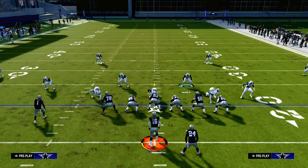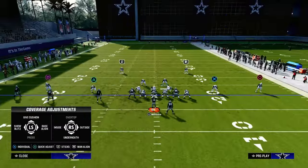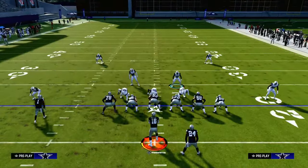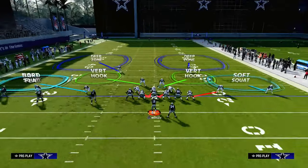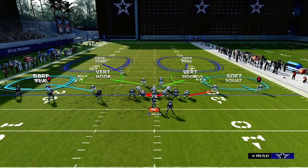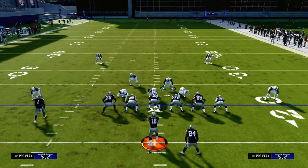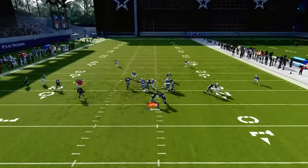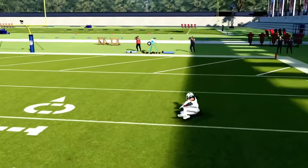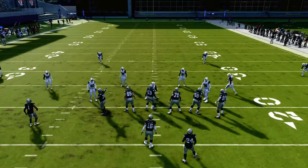If you want to get risky and be more disguised in your coverage, you can use a hard flat. You need to pass commit, and then I recommend crashing your line down to help against the run game. You want to be sending four when trying to stop the RPO. With a hard flat and pass committed, you can see he actually ends up intercepting the ball. So the biggest thing is you want a slot corner either manned up or in a hard flat to stop that.